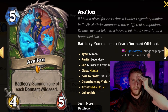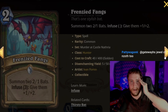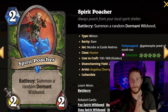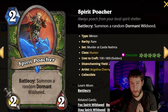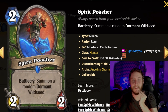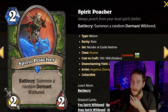Next up, let's start with the Wild Seed cards — starting with Spirit Poacher. This is one of the other insanely powerful cards for arena in this class. A lot of people are calling it the best arena card ever printed. I don't think it's quite that strong, but one out of three times it is the best card ever printed. It's a two-mana 2/2 battlecry: summon a random dormant Wild Seed.